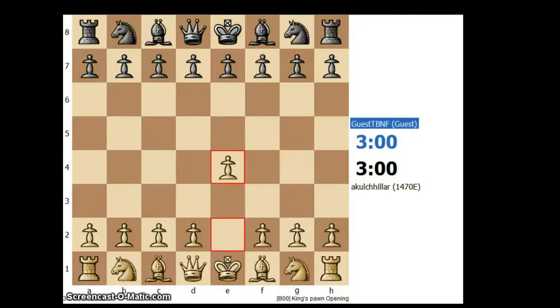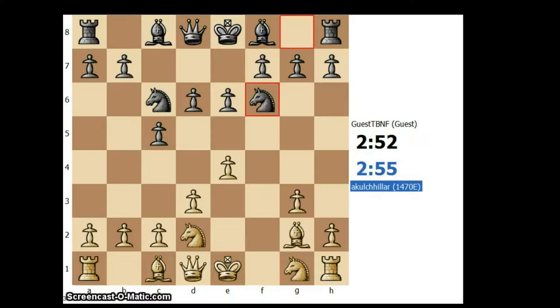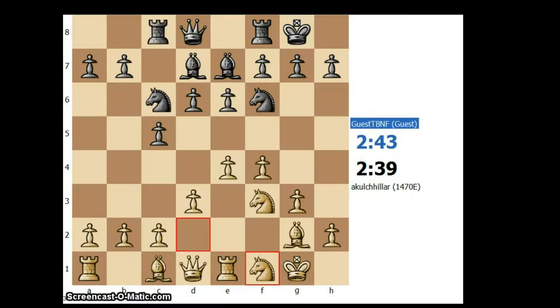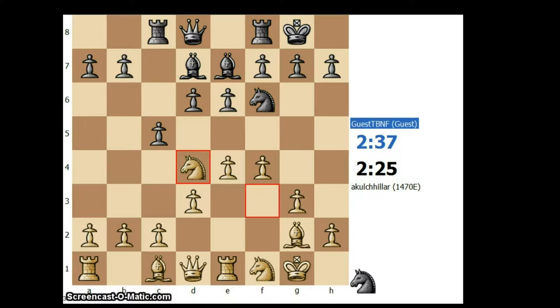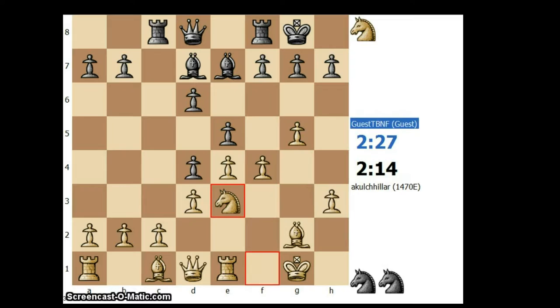Good game. Let's review: e4 c5 Sicilian defense, d3 knight c6 knight d2 — King's Indian Attack. d6 g3 e6 bishop g2 knight f6 f4 bishop e7 knight f3 black castles white castles bishop d7 rook e1 — the common idea from d9 to f1, and then the plan for h4 placing the f-knight to h2. Rook c8 knight f1 knight d4. I think c3 should have been played here. Anyways knight takes d4 c-takes d4 g4 going for the kingside attack — a common theme in King's Indian Attack. Knight takes e3 d-takes e3 bishop takes e3.